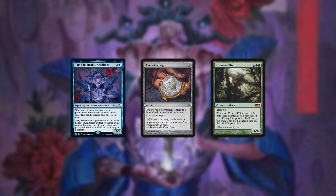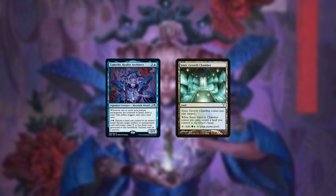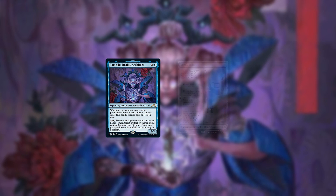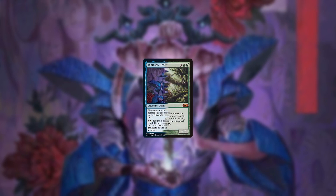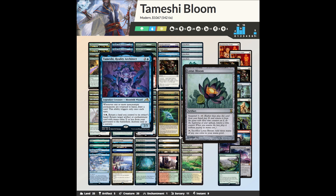A build I experimented with was including Temeshi in Amulet Titan. My reasoning was that the deck already plays Colossus, has bounce lands that trigger Temeshi, and there's another combo with Temeshi that involves Amulet of Vigor. Temeshi can also recur Urza's Saga for one mana. In practice, it was just a worse version of both decks as each one was watered down by cutting cards to accommodate the other. The downside to Temeshi Bloom versus other combo decks is that it's slower and easily interacted with. The upside is that it's more resilient and able to rebuild after being disrupted. It's also just really fun.